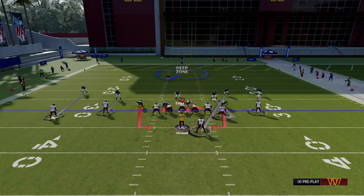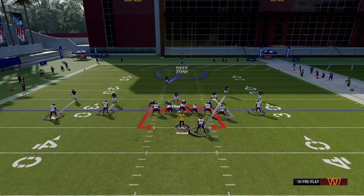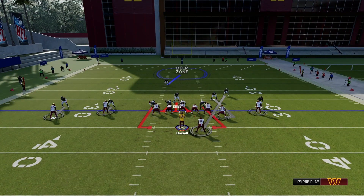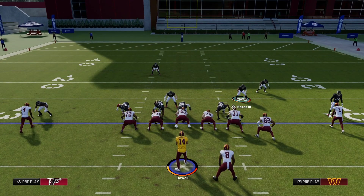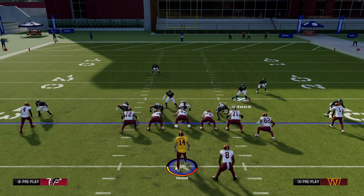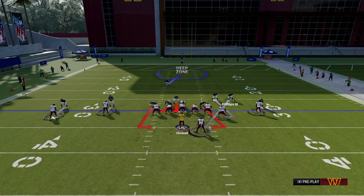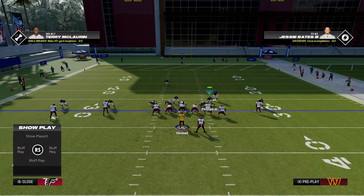You want to bring them over here, go ahead and pinch that defense. Re-blitz him just so he gets that angle, then move him over towards that gap. Slant the defensive line to the outside and QB contain. But instead of grabbing this person here, go ahead and grab the person that is manned up with the running back and bring them over — that's all you need to do.